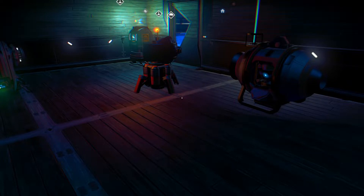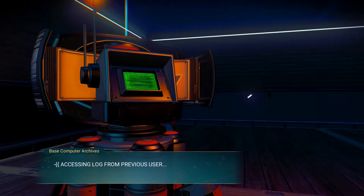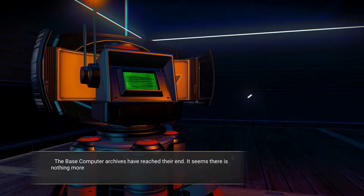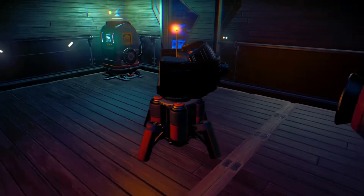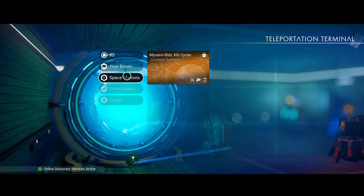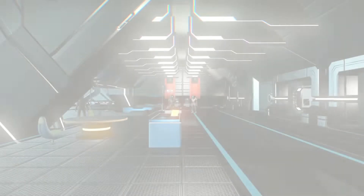We have explored the planet. Let's go back to the base computer. Accessing log — additional archives recovered. Entry 4925: scanner detected unusual broadcast, repeating signal 16 from the space station. So there's no more I can learn from this at the moment — I need to go to the space station. The reason I visited the space station earlier is because I can now access it from here via the teleporter, otherwise I'd have had to get in the ship and fly up there. So we'll warp to the space station.